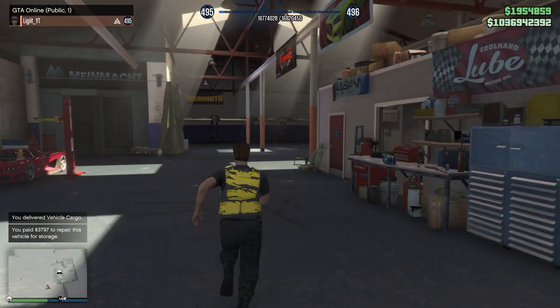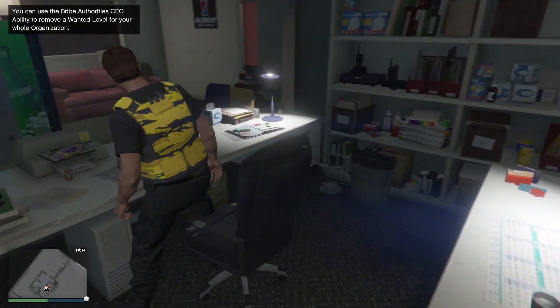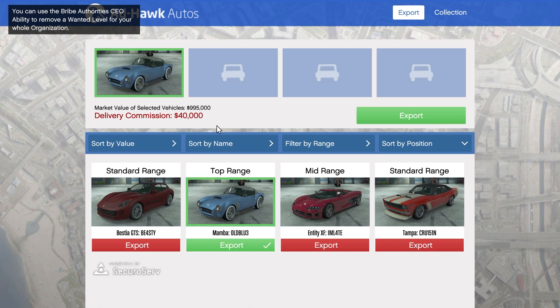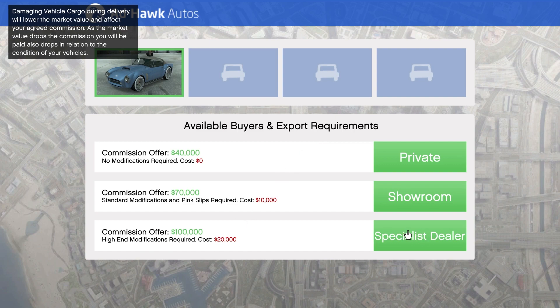That does suck because it belittles how much money we make. So what we're going to do is go back over to the computer inside our warehouse and access it. Here you'll see a bunch of different options. We're going to do the vehicle we just sourced, which is top range, and every top range vehicle sells for $40,000. Standard range is $15,000 and mid range is $25,000. So we're going to export the top range vehicle and call a specialist dealer — you get three different options.